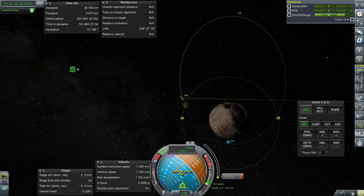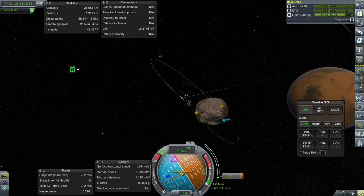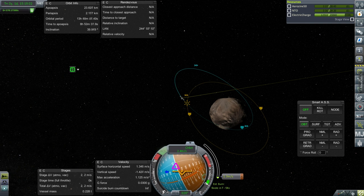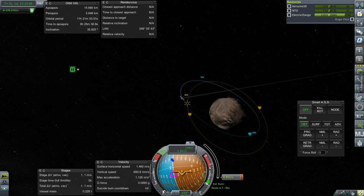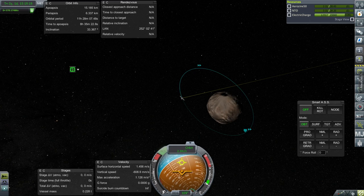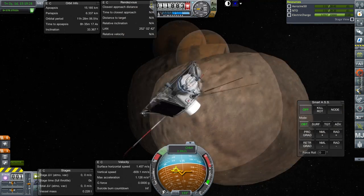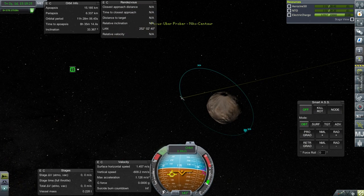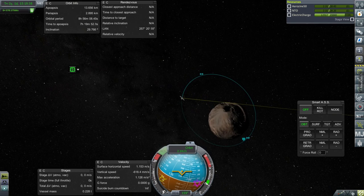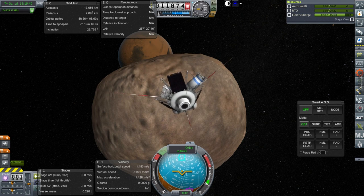That'll leave us with 9.5 meters per second, not including whatever we use for RCS. Well, we've captured. But we don't have a lot of fuel. And it's also not showing us our apoapsis. We basically have no fuel left. I should have probably just gone for a crash course, shouldn't I have? Well, that's it. That's the end of our fuel.